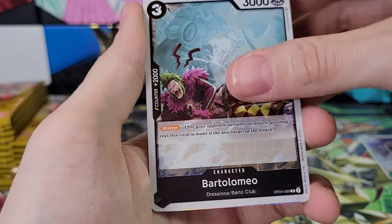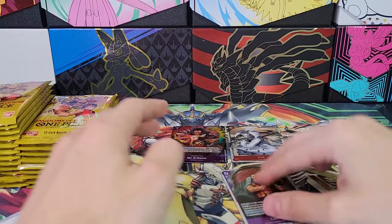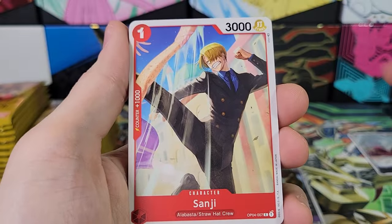Bartolomeo, rare. And an SR, Crocodile. Cool. The Pirate Hook. Let's put that one there. Okay, let's do another slow one, see some of the commons. Ice Oni — that's cool.